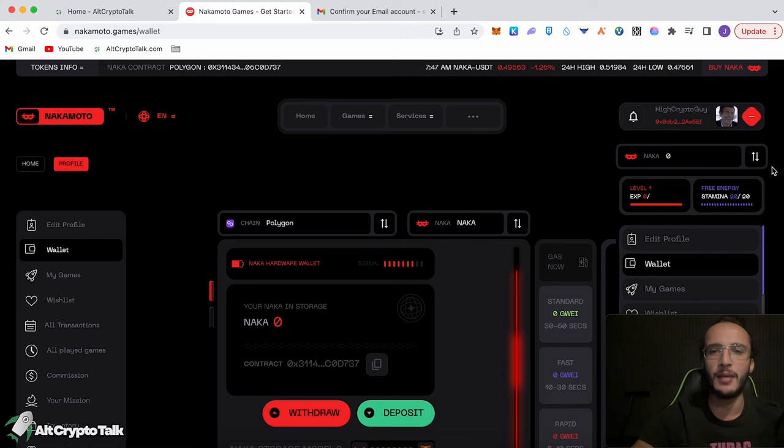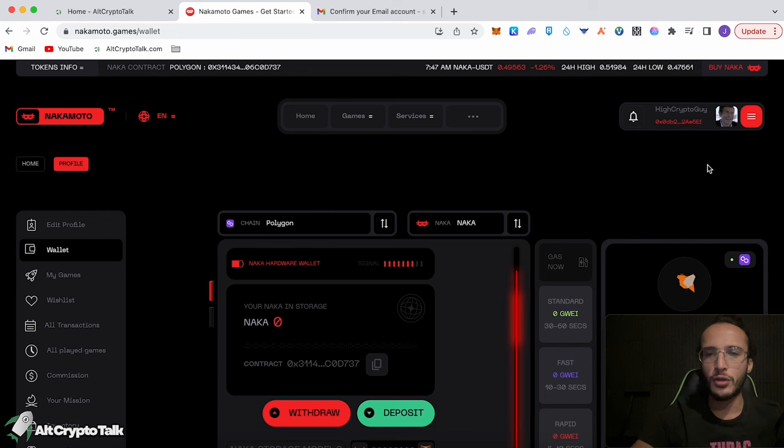You don't have to give your full name or anything like that — you can use a fake email address connected to a Discord account or not, it's completely up to you. As long as you have an email address set up with a MetaMask account you are good to go. If you haven't got a MetaMask wallet, I'll leave the link in the description below on how to set one up. It's very simple — takes nothing more than five to ten minutes.